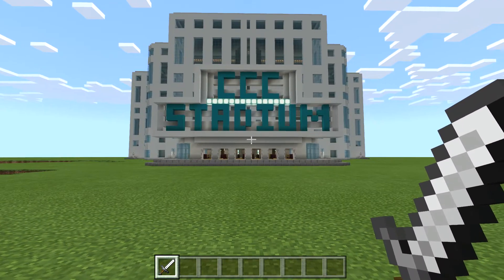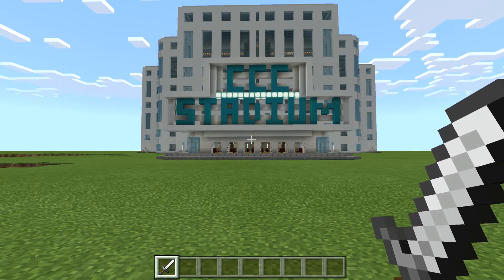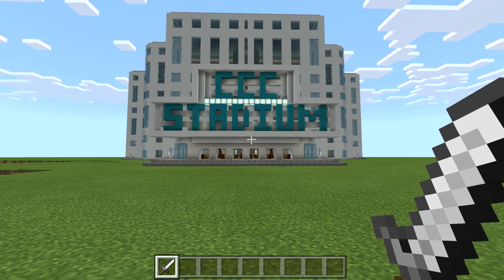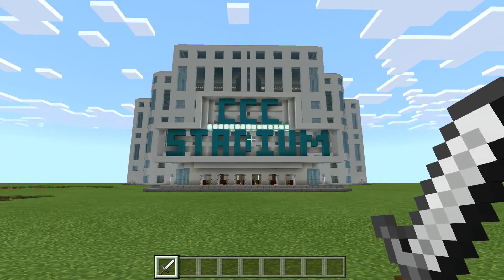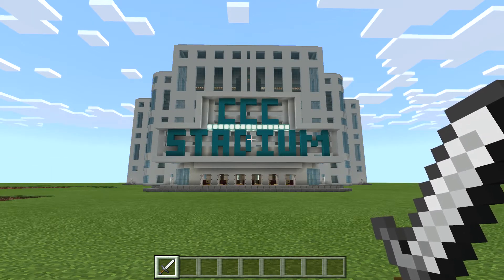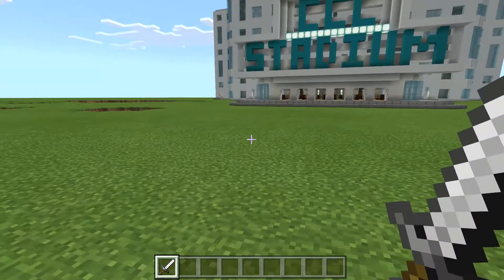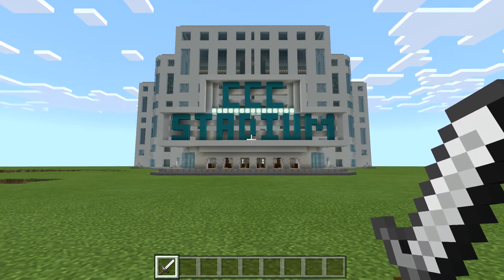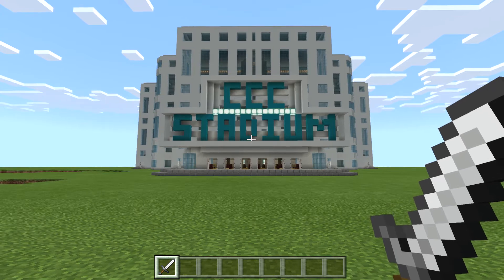What's going on everybody, it's Coaster Crazy Caleb and I'm back with a huge project that took me less than a week to create. This is the CCC Stadium — yes, I made an entire stadium because I'm bored at home because of the virus. It's a flat world, which made it harder to build.